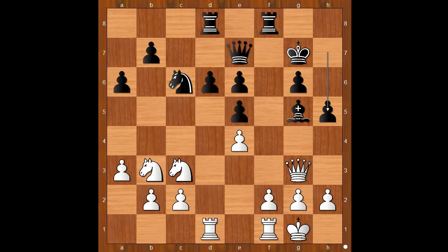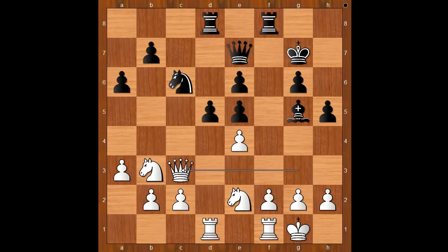h5. A commentator at the World Cup said that this is alpha zero's move. Where was alpha zero when Alekhine played these moves? The game continued. Knight to e2, d5, queen to c3, rook to f6, queen to c5, queen to f7.